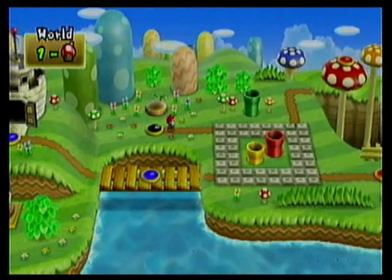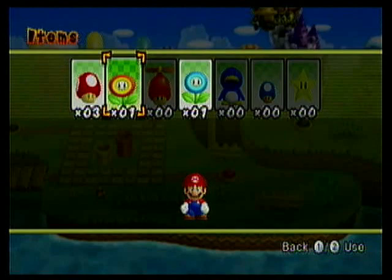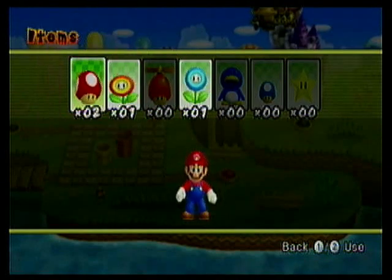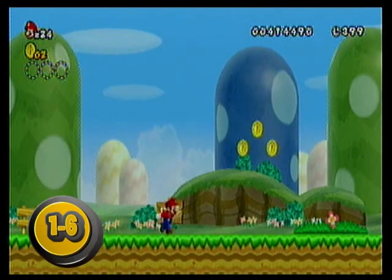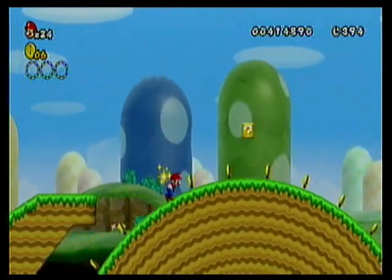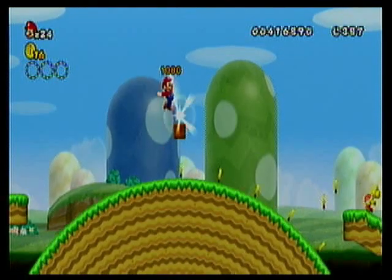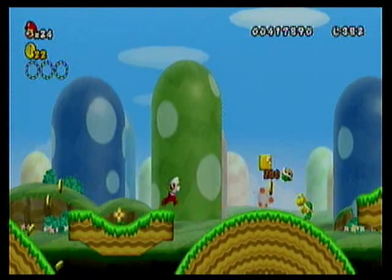Now that we've got that out of the way, we will be taking on level 1-6. You probably don't want a Fire Flower here — you want to use your mushrooms first because there's a Fire Flower at the beginning of this level. Yes, that is 1-6. Here we go. Grab these coins. Jump over the Paracrupa so it won't give you trouble. Collect all these coins — that's why you don't use the Fire Flower, because it's right there. Take out the first few enemies with Fire Balls.